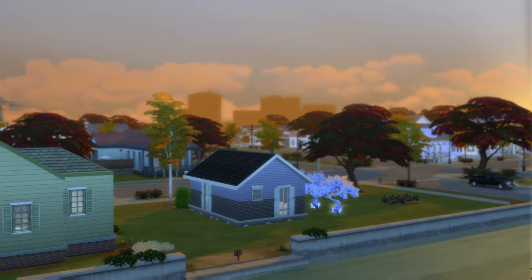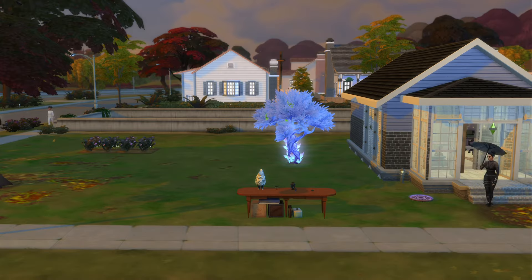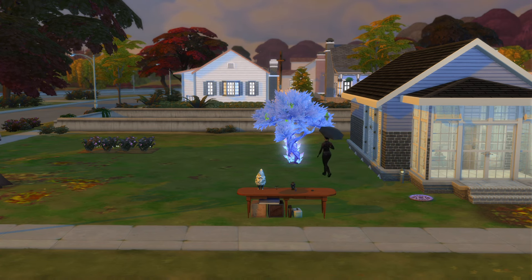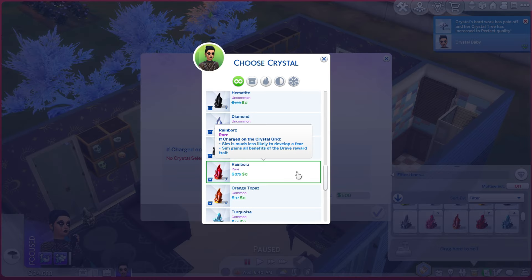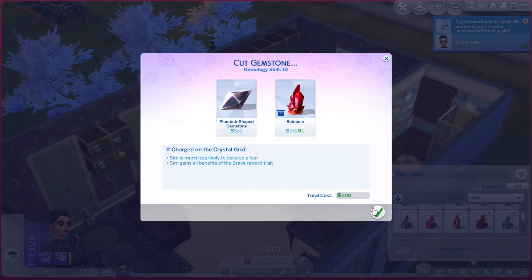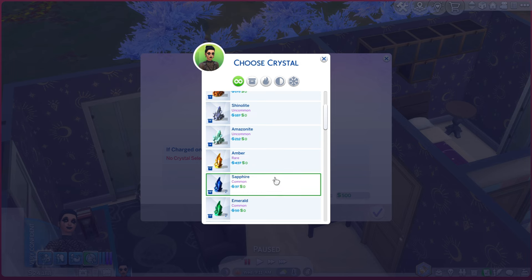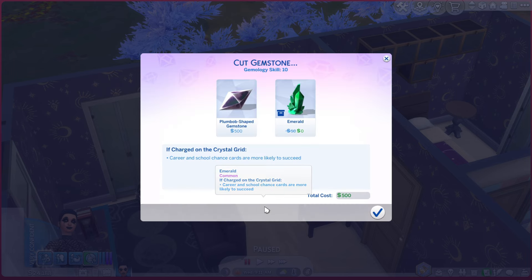That pretty much got us through until the next morning when our crystal trees were ready for harvest again. It was pretty sunny out so Crystal is just gonna use her umbrella to be safe and go harvest all of our crystals. She also harvested rainbore — this makes your sim much less likely to develop a fear and sims gain all the benefits of the brave reward trait, so I'm gonna have her cut a crystal plumb bob out of that. The next thing I had her do was immediately do another crystal plumb bob out of emerald, which will help your school and career chance cards be more successful.